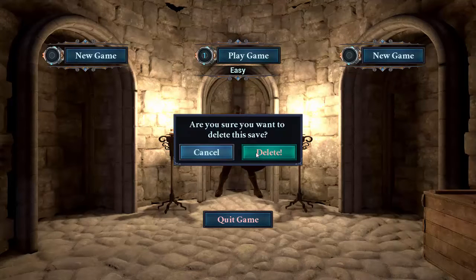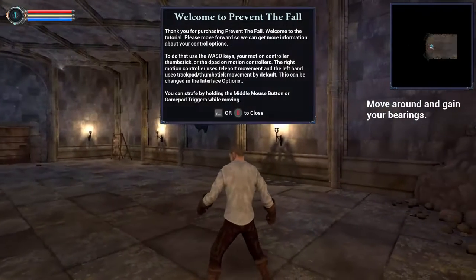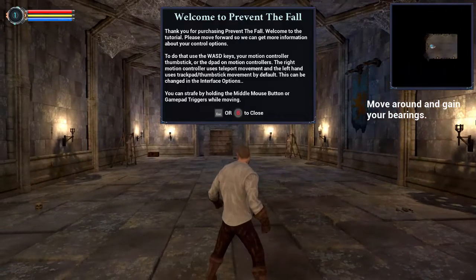Let's actually just delete that in case I missed something. New game, easy. We're starting Prevent the Fall with the tutorial — move forward, the wand, the motion controller. This game is also available in VR, which is something I do not have.